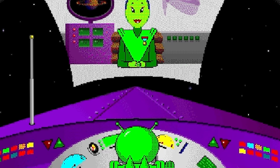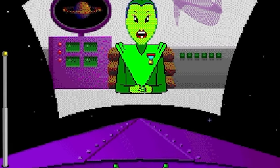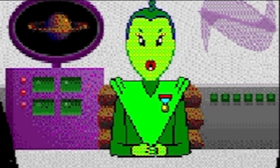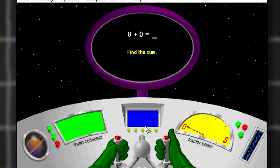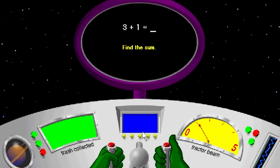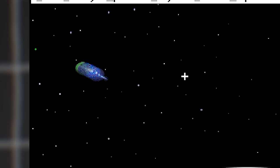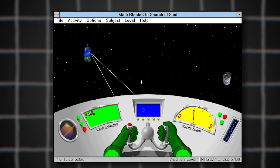Hello again, it's me. I can't seem to find Spot, and there's trash everywhere. Find the subs. Zero plus zero equals zero. We press one equals... No. Five, four, five. This equals three. This equals two. This is like aim labs. It just broke.